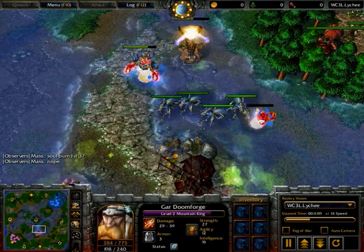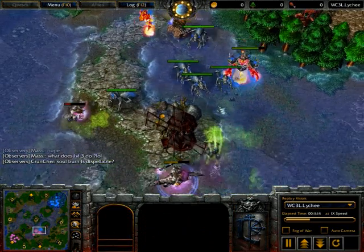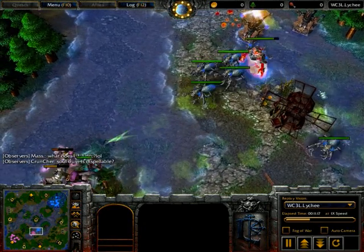That Mount King is unable to cast bolts for a second there, but this lava spawn will be chased back and actually does go down, so nice free experience on both sides here in terms of summons.